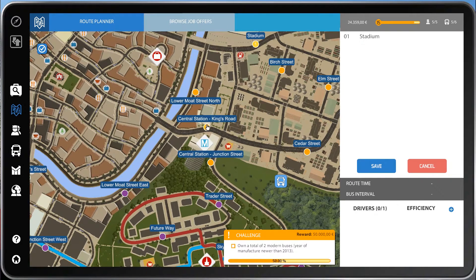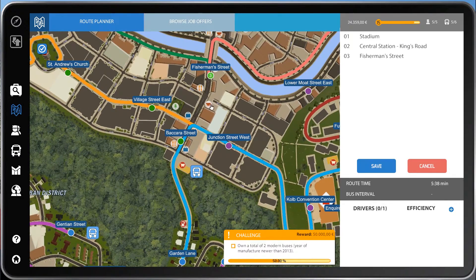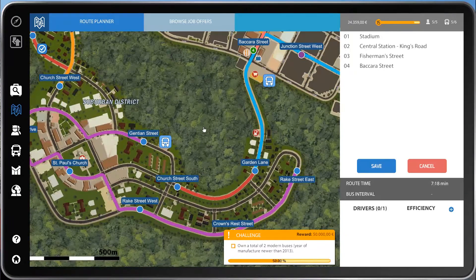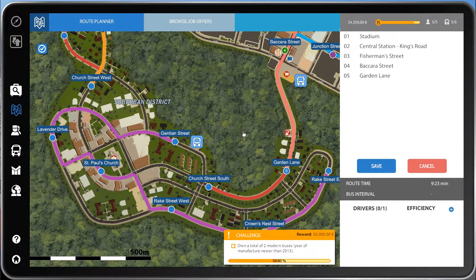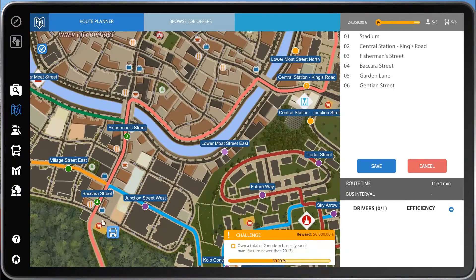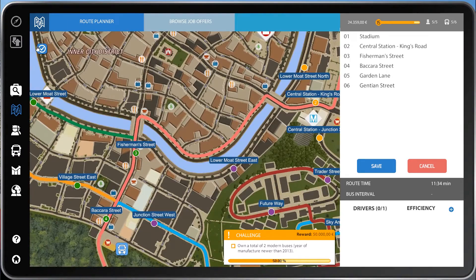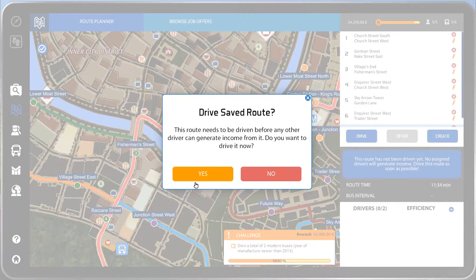Let's go to the stadium, to Central Station. Then let's go down to Fisherman, which we don't really stop at that often. We'll go to Baccaro — that's two there. Let's go to Garden, and then let's stop at Gentian, which is right by our bus depot. So let's save that — that's six stops, two in each district, which is what they ask for. Two bus stops in each. Let's save that route and let's drive it.